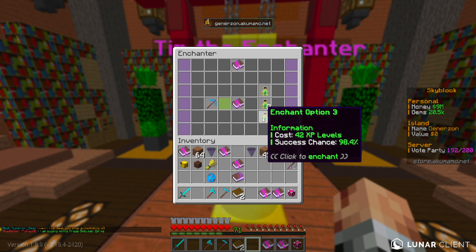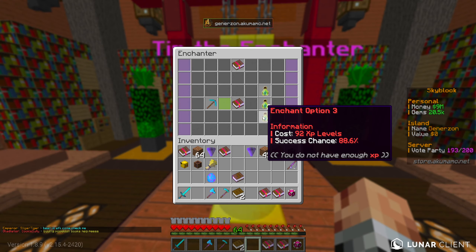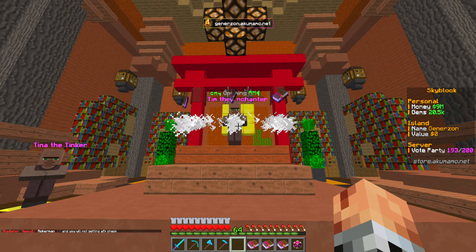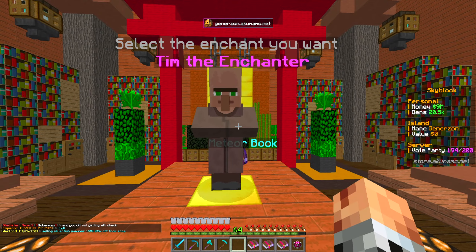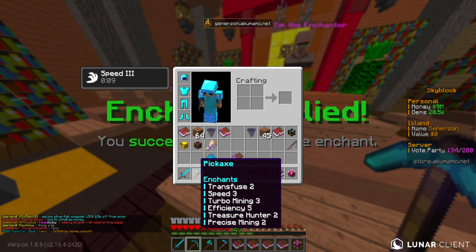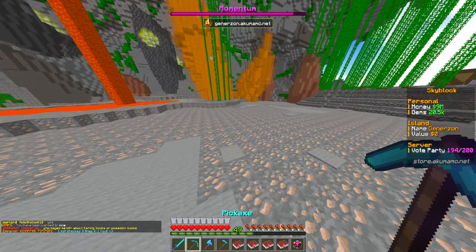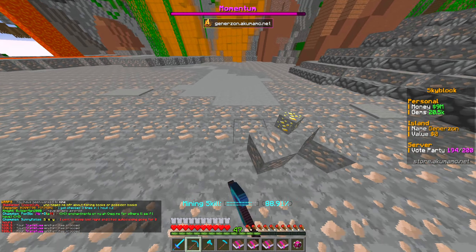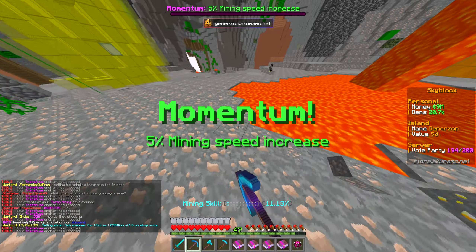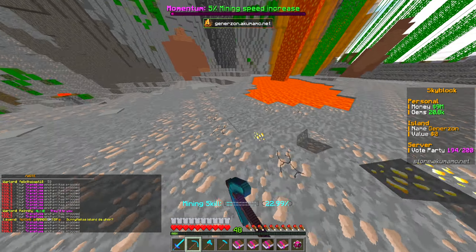So we're now just looking for precise mining. These enchants are super expensive — turbo mining level four would cost 92 XP levels. Precise mining is 53 levels — we can afford it, and it succeeds. Now we have precise mining two and efficiency five. Let's go to the mine to see if that makes an immediate difference. It's pretty much insta-break now — even running around, it's essentially an insta-break. That will make our mining journey so much easier, and that'll be a good off-camera grind between now and next episode.